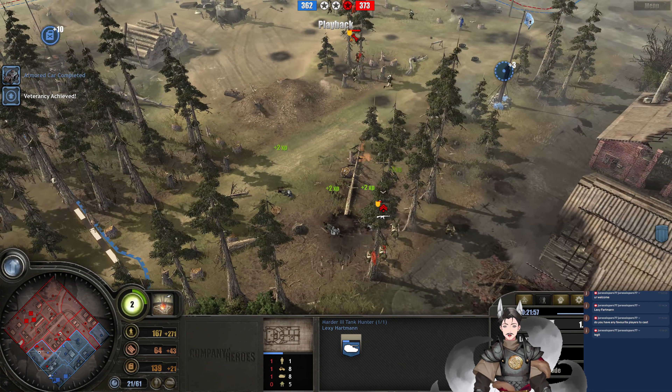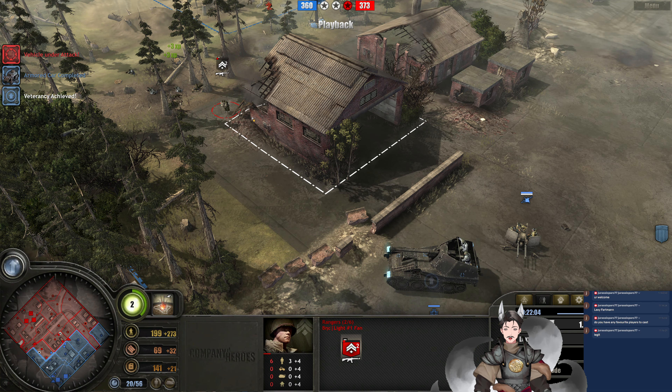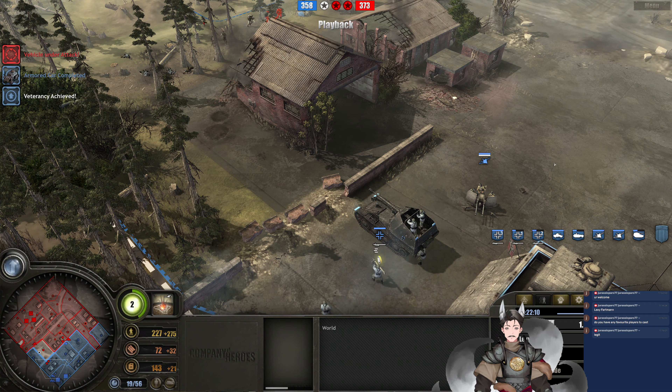Mortar half-track starting to fire — oh, there goes that squad. Thompsons do great damage but he's down to two Thompsons, no bazooka active. Looks like a Schimmwagen may have gone down there — something went down there. Right now the Panzer Elite force is just disintegrating. He only has Panzergrenadier squads remaining.